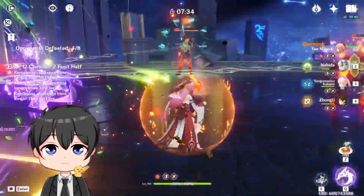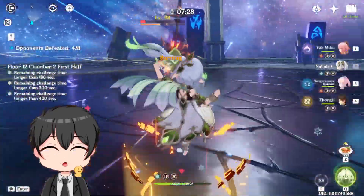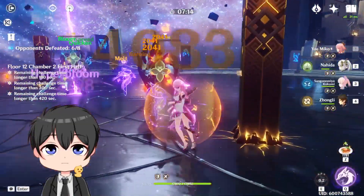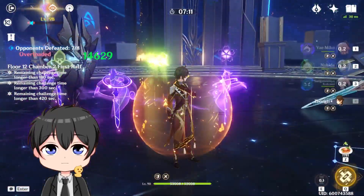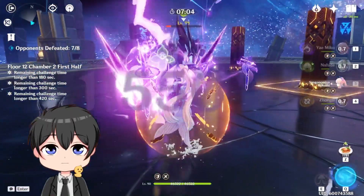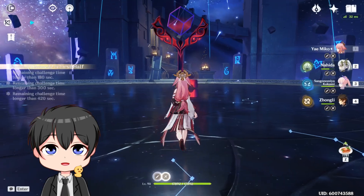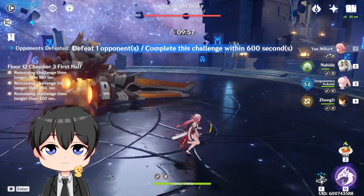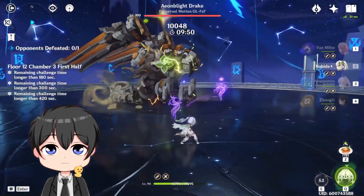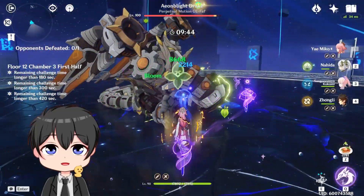He's basically already dead. This guy's low HP. That guy should be dead over there. The only reason why this took so long is because these guys have shields. And he should be dead. Let's drop this — and he is dead. Let's grab the elemental skill damage card. And now we just wait for absolute destruction.